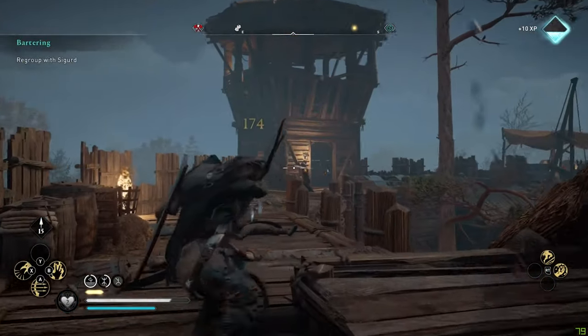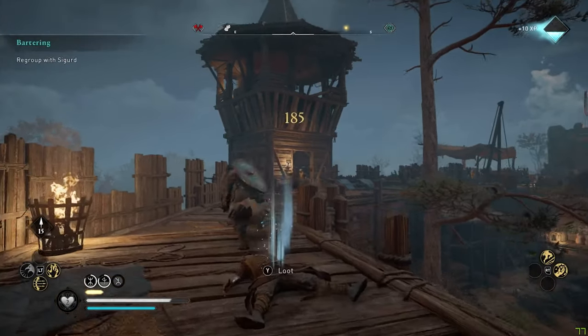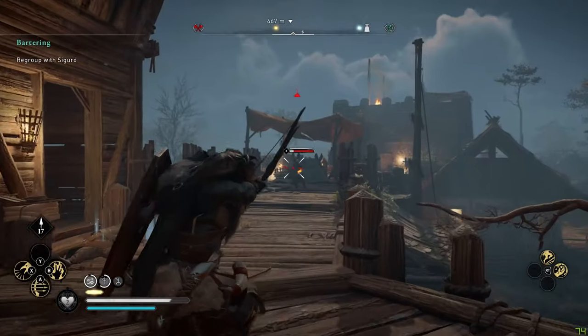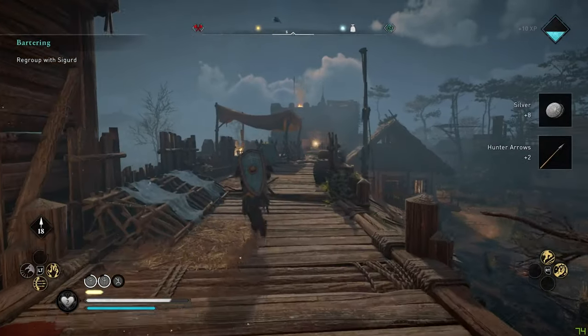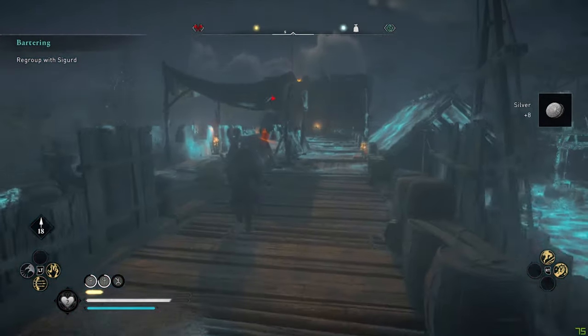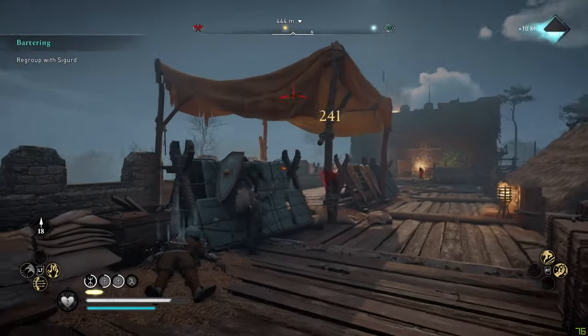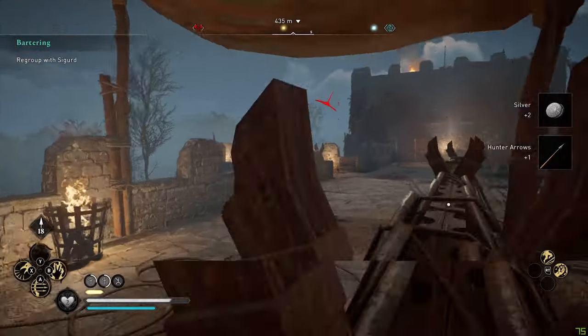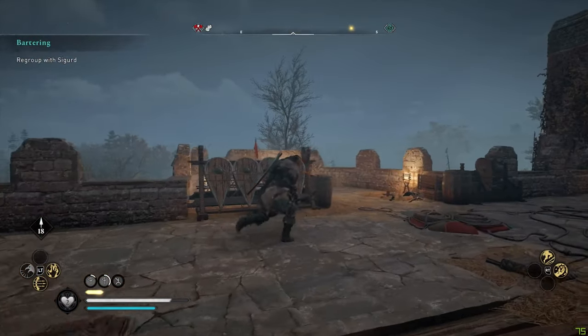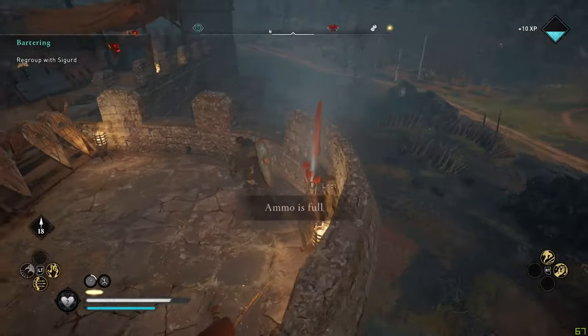Tip number four is to use ranged combat to thin the herd before you rush into an enemy fortress. I went with a ranged build for my viking, and can easily headshot enemy bowmen or pick off the lone wandering guard. Targeting the bowmen can make a big difference. The AI likes to hit you with a bow shot right before you parry an attack, so you get a mouthful of steel rather than that sick clip.